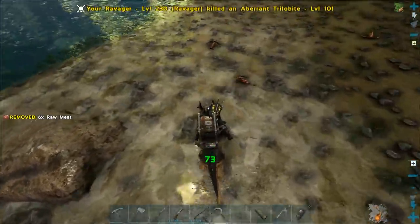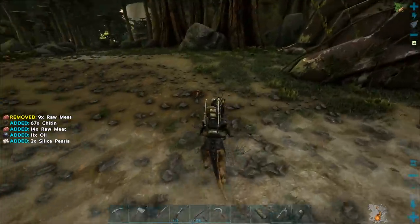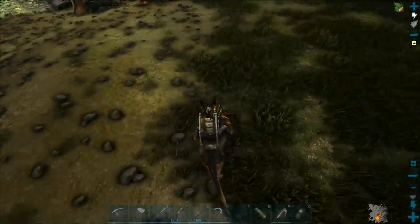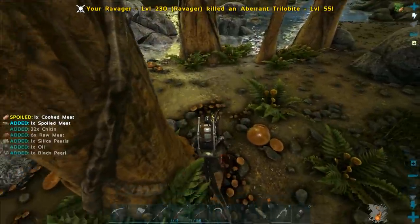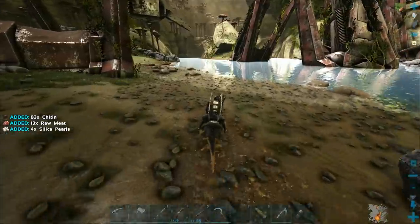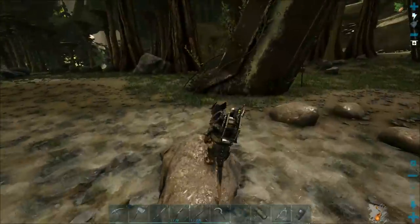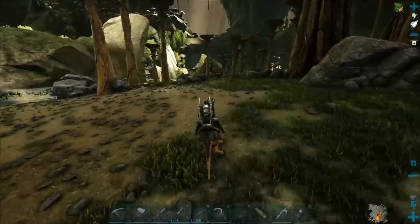There are some trilobites right here. Chitin is something I can get from killing carcanos, but I haven't been able to kill them yet and I don't want to attempt it with my ravager — I'd probably just have to shoot at it for like 20 minutes. You can shoot at them with arrows and it does decent damage, more than bullets. We got over 200 chitin.